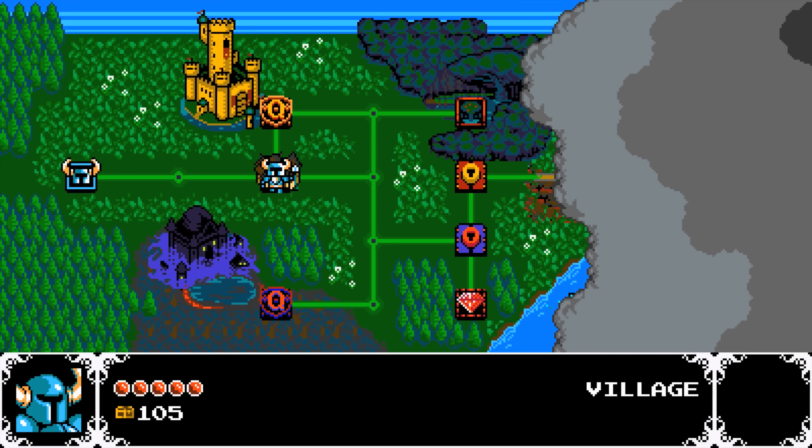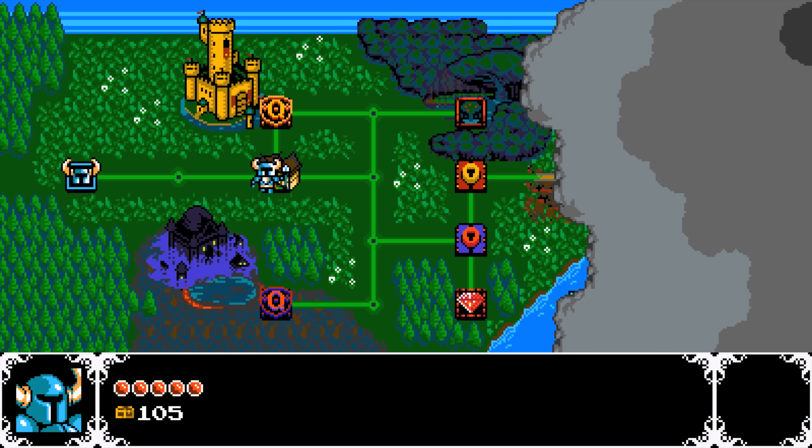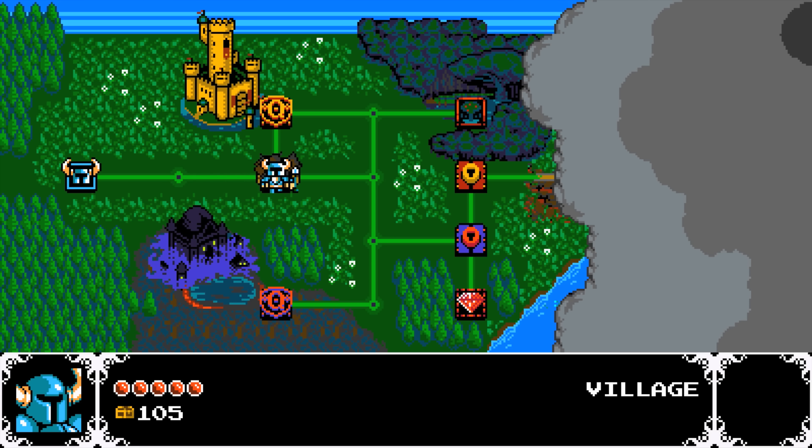Now here we've got the little map and you can see those evil clouds. As you defeat all the enemies, the clouds move away and uncover more of the map. It is a hell of a lot of fun. But I do have to say, you need to use a controller, otherwise it's going to be very, very difficult for you. I recommend a Xbox 360 controller if you're on a Mac or Windows — it's a lot easier to work.